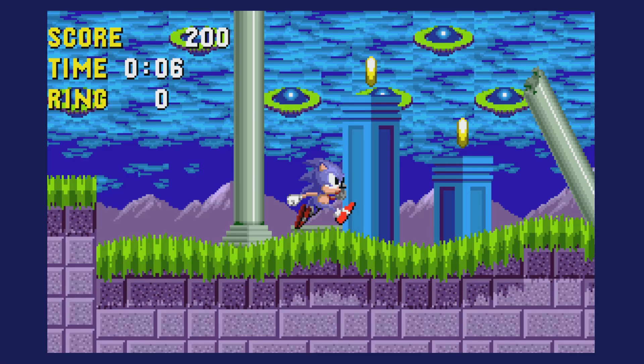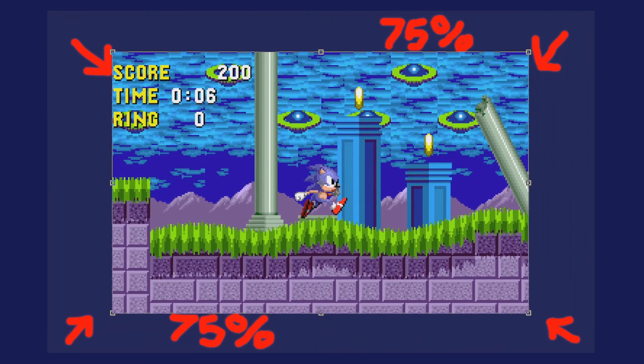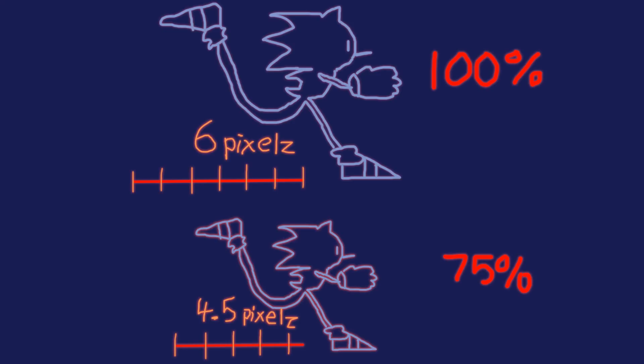The cool thing about Sonic Advance is its limited resolution — doing everything at 75% of the original Sonic. I'm totally stealing that idea since it means 75% of the work. So Sonic is scaled down and so is his physics. If Sonic used to run at a top speed of 6 pixels per frame, then he runs only 75% of that: 4.5 pixels per frame.